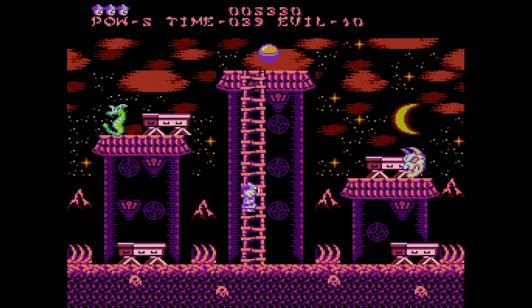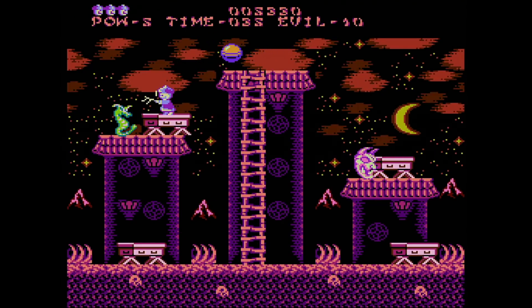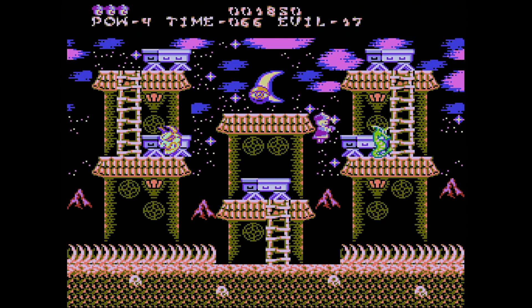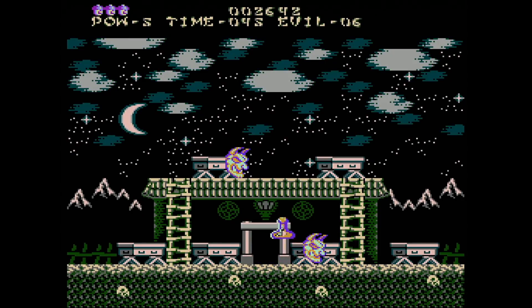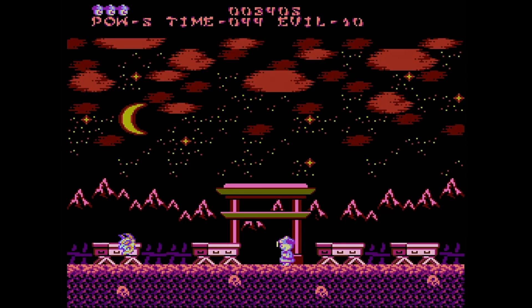Some stages have ladders you can jump up but can't climb down — you have to fall off an edge to get down. There are also spikes that can hurt you. You have a power meter, a number of lives, and a countdown timer. As you kill evils, they'll sometimes leave behind items like a coin for extra points, 15 seconds added to the clock, an icon that freezes the evils and the countdown timer, a potion for temporary invincibility, and a heart that restores power.